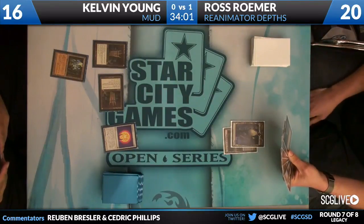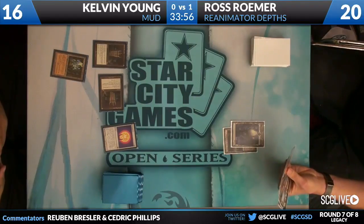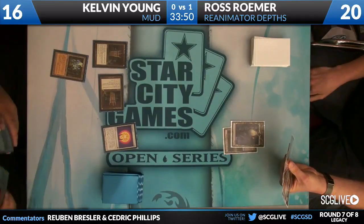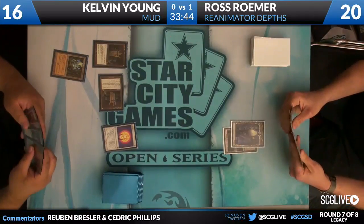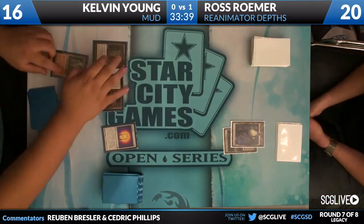That says 'as long as Trinisphere is untapped.' Man, that's a weird one. I hope he has a way to tap it — that'd be awesome. Tezzeret, attack you... it's off, the coast is clear! I've attacked with many a Howling Mine to prevent my opponents from drawing cards, so I'm not too proud to try to do that. I believe you — I did that several times.